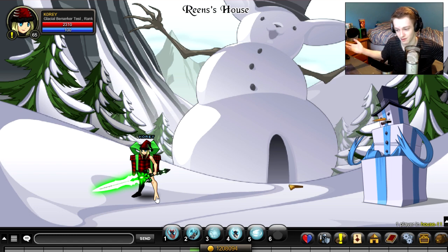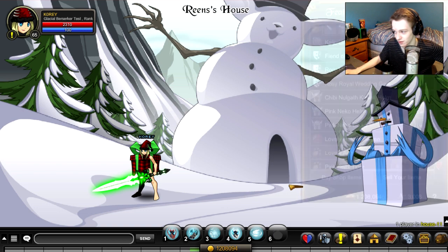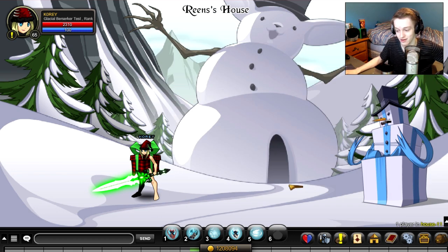You can save those ACs and maybe buy some of the new pink helmets that are in the game from last week. Those are very cool — they're in featured items and only cost a few ACs. They would be really cool rares when they're gone.